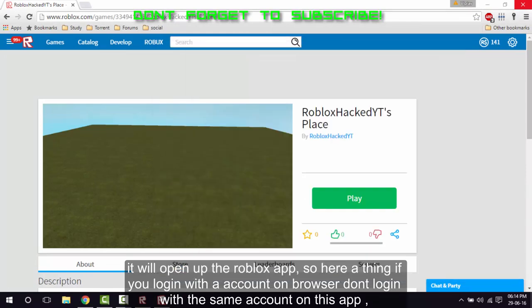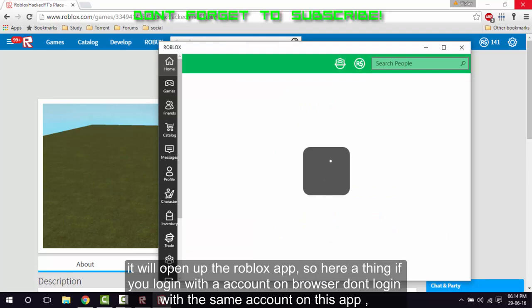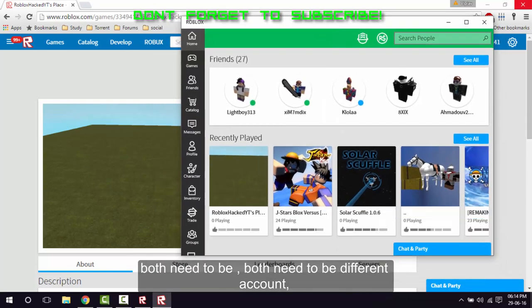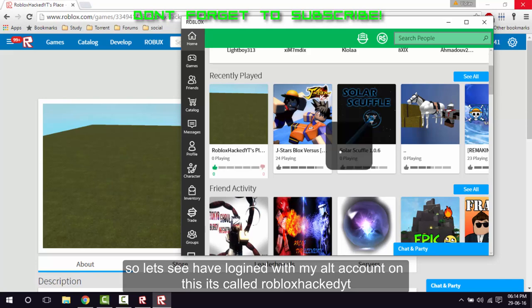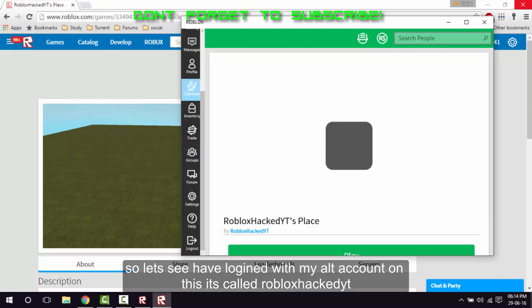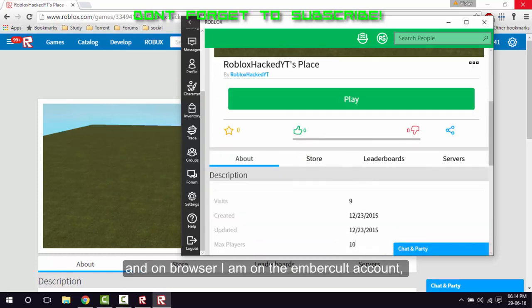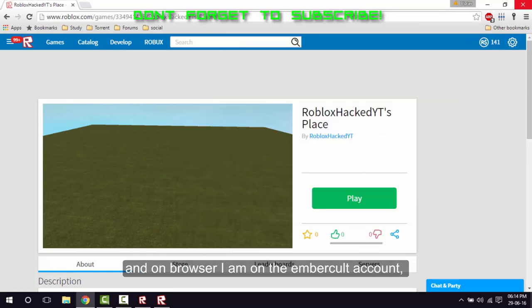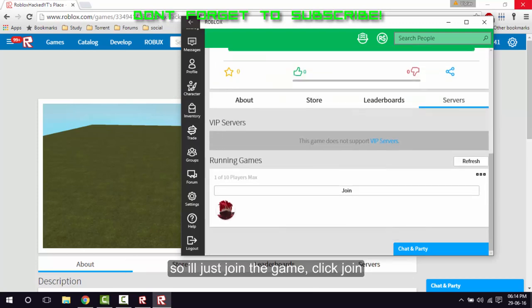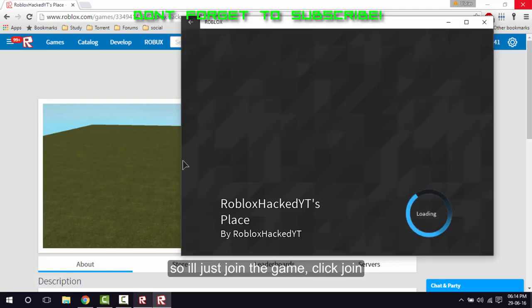Here's the thing: you should log in with one account on the browser. Don't log in with the same account on the app — both need to be different accounts. So I log in with my alternative account on the app, and on the browser I'm on the Emberkult account, then I join the game.